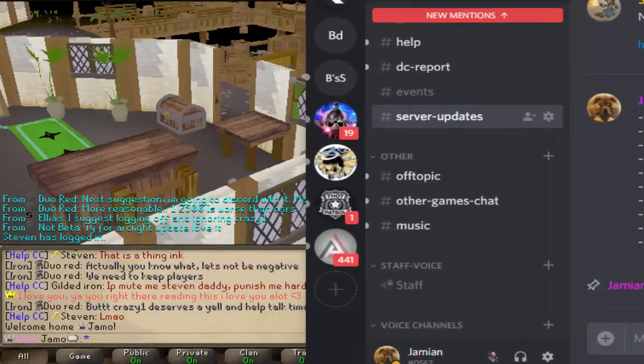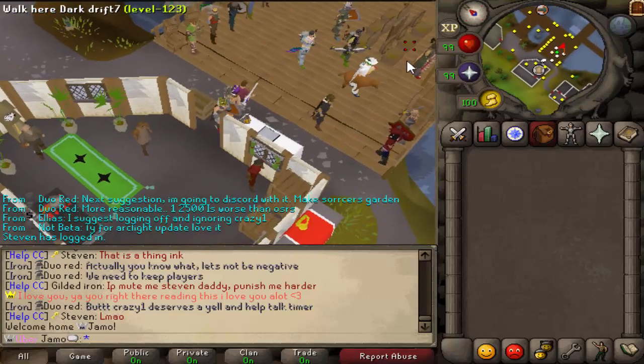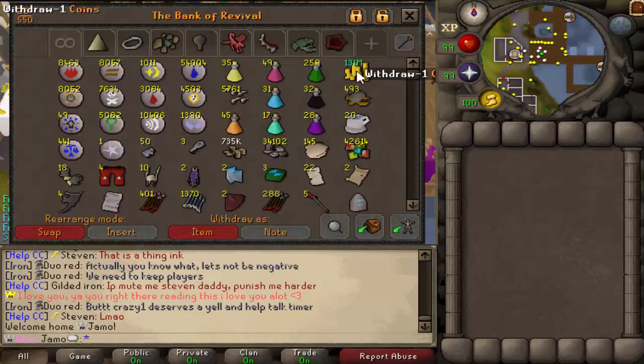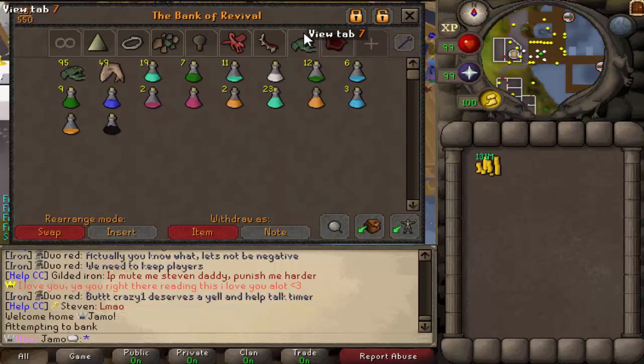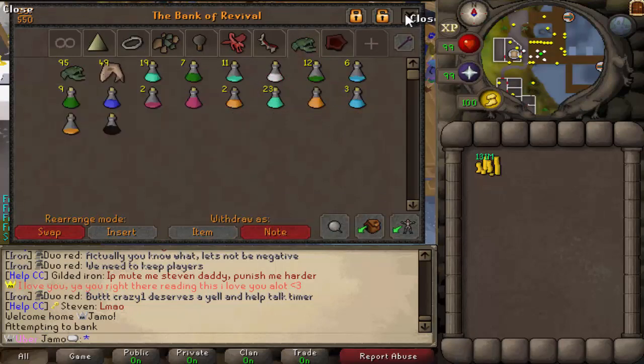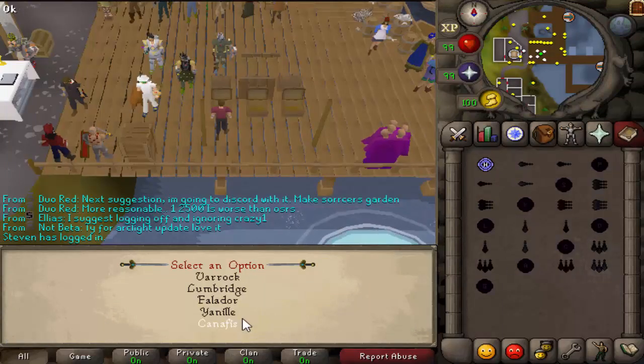There's been a few decanting-related things. The aggression pots you can now decant. Super Combat Potion 3 was fixed - you can decant that one. And then a noted decanter was added, thanks to Steven. He's probably going to redo it, but I'll show you how it works at the current moment. So we'll just bring those potions now, and to get there, go to Canifis.